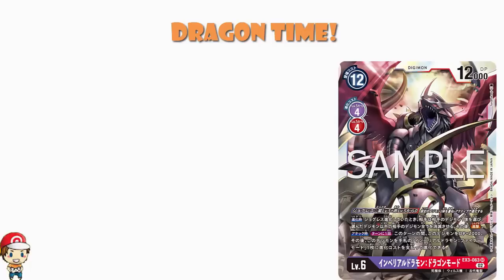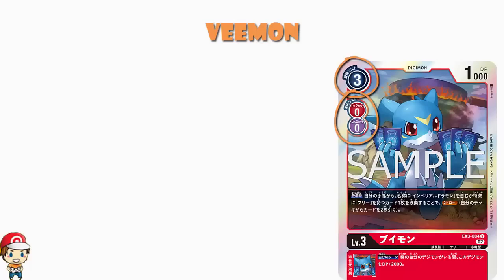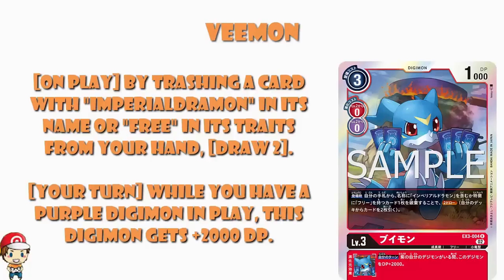What have we got? We've got ourselves a level 3 Vemon: free cost to play normally, 0 cost to Digivolve, 1000 power. That power is extremely low, which tells us a card might be good. A red Vemon — that seems weird. When you play this, by trashing a card with Imperial Dramon in its name, or a card that has free in its traits from your hand, you may draw 2 cards. Drawing 2 on play is great. You then have an inheritable skill — on your turn, while you have a purple Digimon in play, you gain an extra 2,000 power.